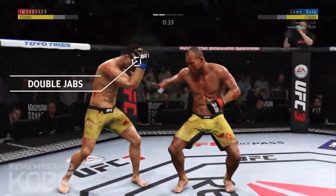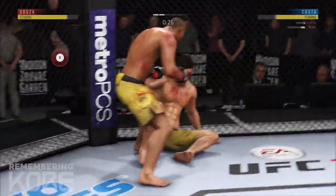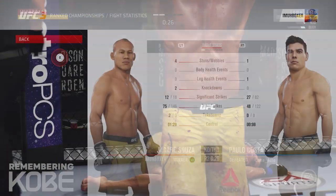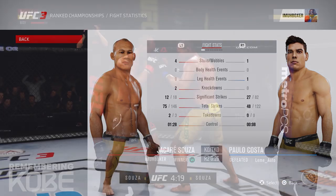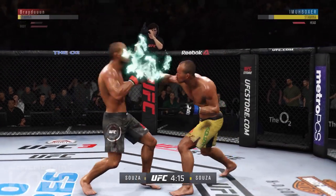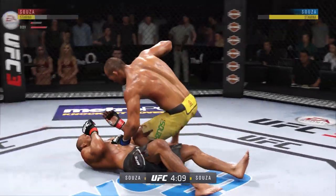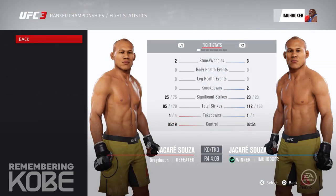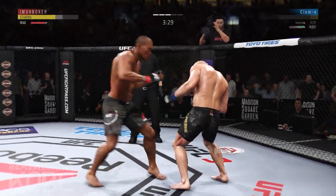First championship match: utilizing double jabs to break the block of my opponent to land a huge left hand. That striking power is 92 by Jacare Souza. Everything here is playing at the highest level. Jacare also has 92 striking speed, which allows me to beat my opponent to the punch — very tough five-round fights.